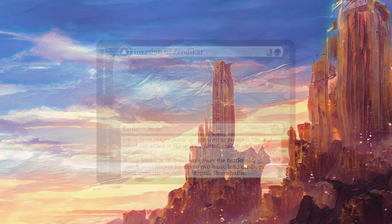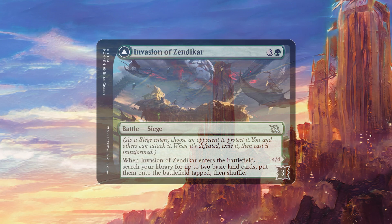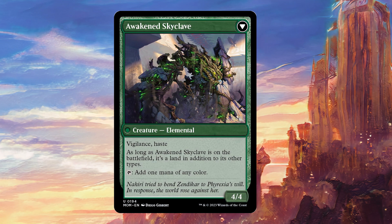Today we're going to be talking about our newest spoiler from March of the Machine, and that is the first of the battle cards. We have Invasion of Zendikar for three colorless and one green. It's a battle siege, and it says as a siege enters, choose an opponent to protect it — you and others can attack it. When it's defeated, exile it, then cast it transformed. It also has a triggered ability: when Invasion of Zendikar enters the battlefield, search your library for up to two basic land cards, put them onto the battlefield tapped, then shuffle. The other side after it transforms is a 4/4 creature with vigilance and haste, which is a land in addition to its other types and taps to add one mana of any color.